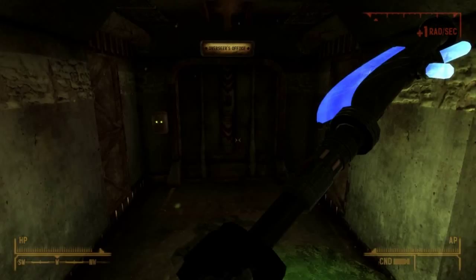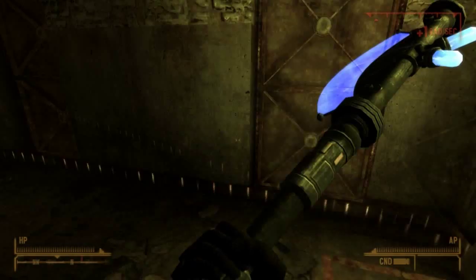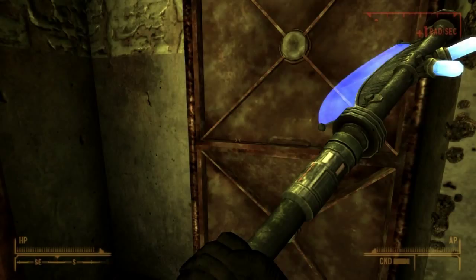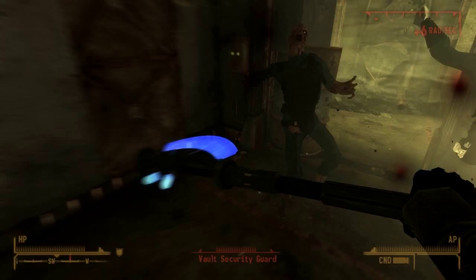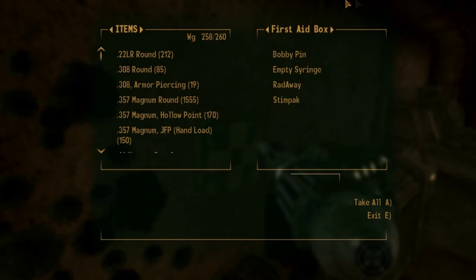A couple of things about the Overseer's office: the door to the left has ghouls coming out of it, and straight ahead is where you want to go. You're going to open this and face a very powerful Overseer with two turrets — sort of like a boss. The door behind you is going to explode and unleash two more enemies. I recommend killing them before you take care of the Overseer.